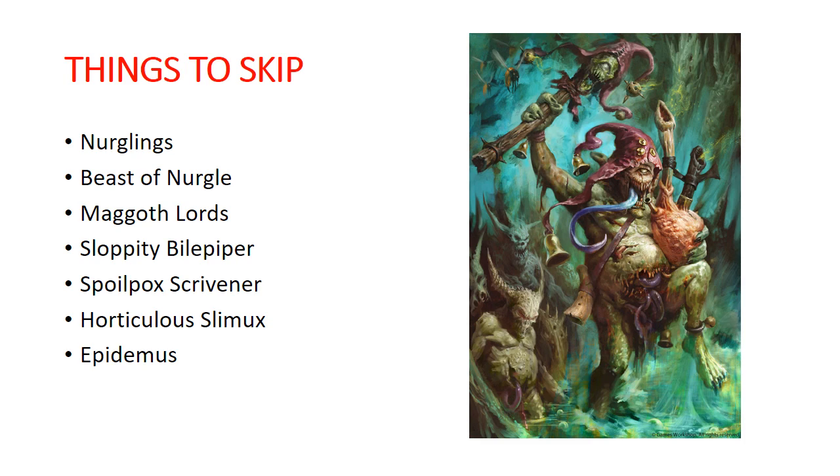Epidemus, the Tallyman of Nurgle — some people actually like him, but I'm not really a big fan personally. His abilities are just not impactful enough for the points he costs, and you have to do a bunch of killing before you get any abilities out of him. He's one you can definitely skip. Once you're a more seasoned player and start playing around with different lists, maybe one to try out, but for the new player starting out he's definitely not a staple you want in your collection.